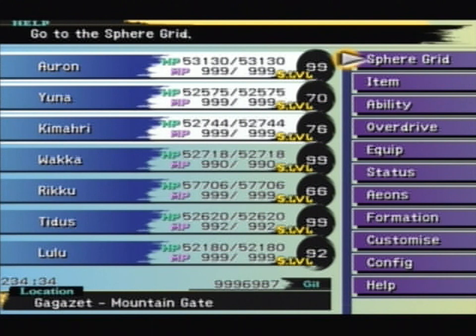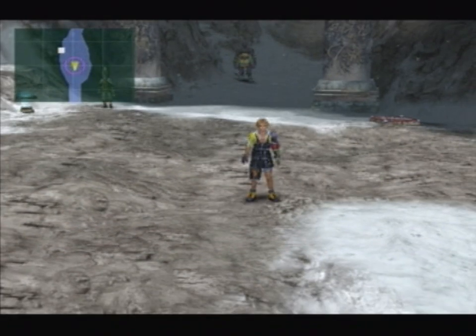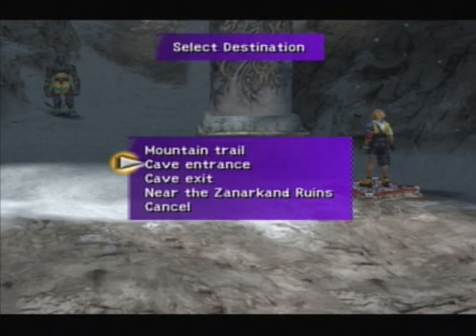Dark Anima... I forget at exactly what point Dark Anima can spawn, but it's slightly irrelevant really. Dark Anima is actually hidden to start with — we need to do something to get to her. Unlike when we've taken on some Aeons like Dark Valefor and Dark Shiva, where just going to the place is good enough and they're already there, Dark Anima requires us to do something to cause her to actually appear. So let's go and do that. We need to make our way to the cave entrance.